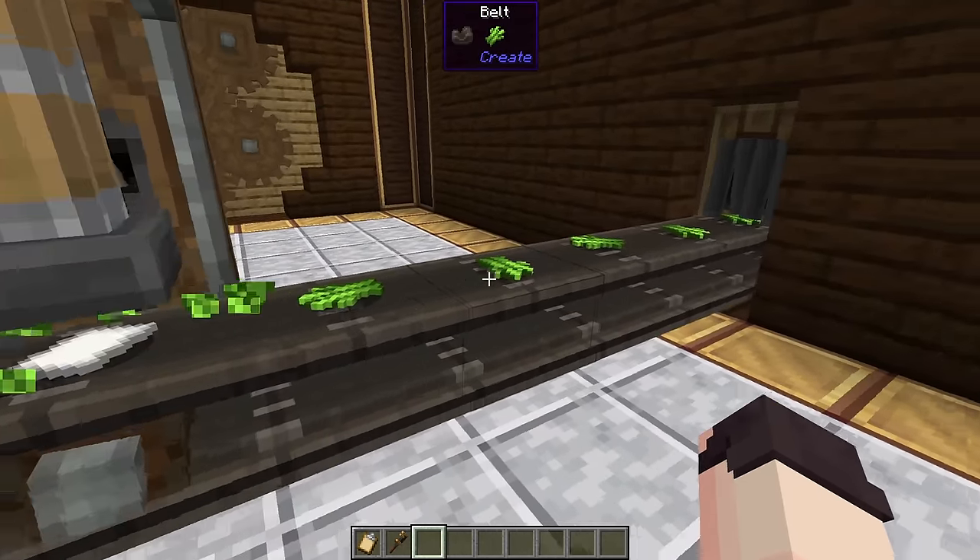We can also use metal brackets to decorate pipes, and there are wooden brackets available for decoration too. We can use a nozzle in front of an encased fan to blow air in all directions — as you can see here, all the diamonds are being blown out from the center. We can use casings to decorate cogwheels, but we can also use them to prevent rotation between two cogwheels that are side by side. Normally rotation would transfer here, but because of the casing, it doesn't. Placing a casing on a cogwheel which is already connected will not break the connection.